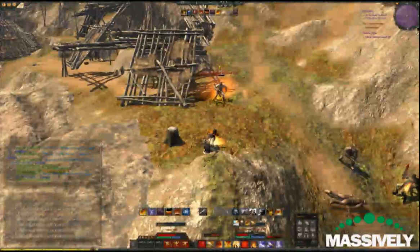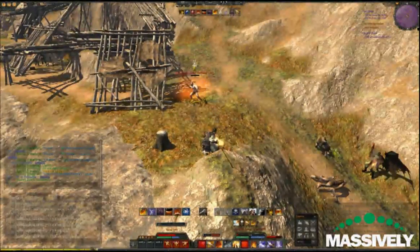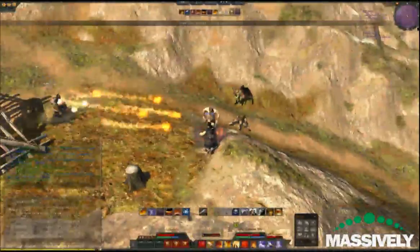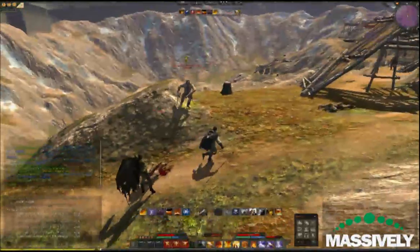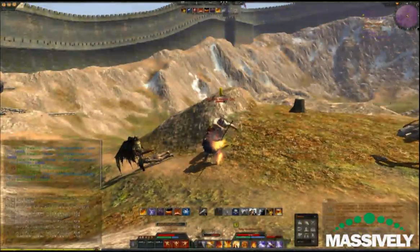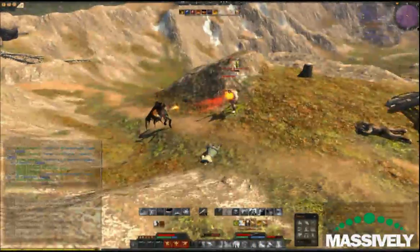My health is dropping a little bit because I've pulled, I think, two guys and maybe a third guy behind me — the little thatched roof there, I can't quite see. But not a problem. You can burn them down one at a time, or you can drop an AOE spell, which I didn't do here for some reason — probably because I'm a bad player — but I lived anyway.